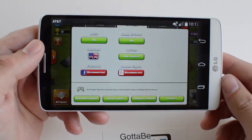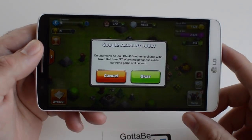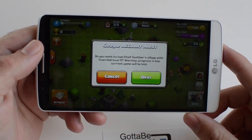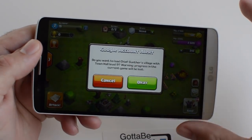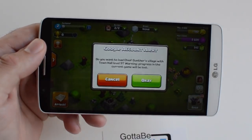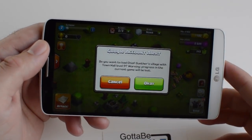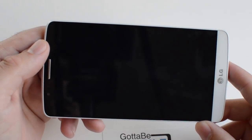Go ahead and connect to Google Plus and Google Play Games. Once it signs in, you'll see a prompt on the screen that says: 'Do you want to load your village with a Town Hall Level 9?' What this means is the current progress on this device will be wiped out and it's going to load your progress from your other phone through Google Play Games and Google Plus. Tap OK and it reboots.